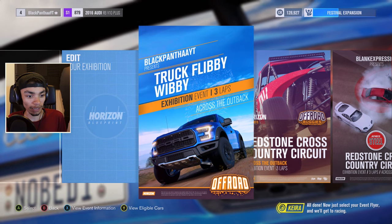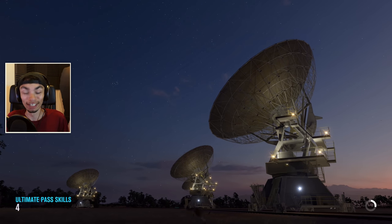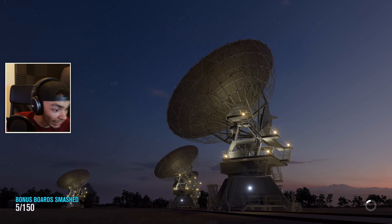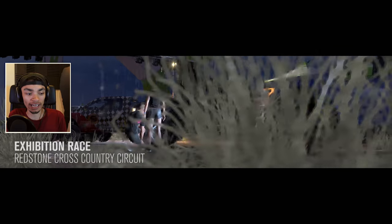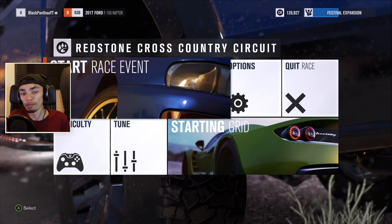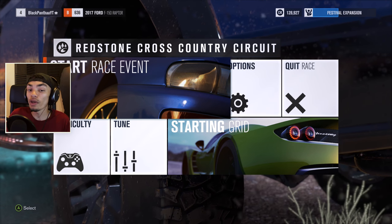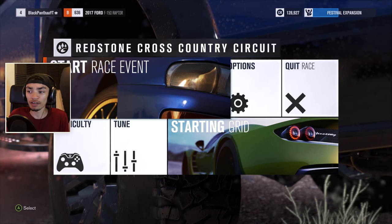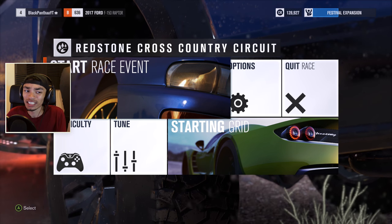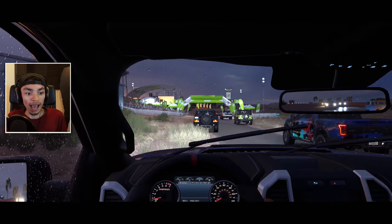Just select your event flyer and we'll get going. So we made that event and now we get to use the Raptor, because it's the only car in that class I actually have. Let's see how it performs. This is the first time I'm actually driving in this game as well - the new one. We're in heavy rain in the desert. It was only a matter of time before they introduced custom events because it just makes sense.